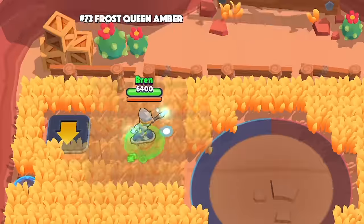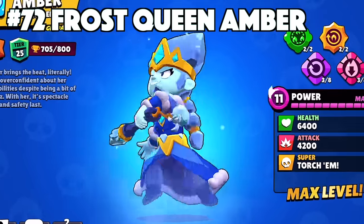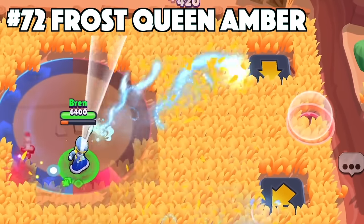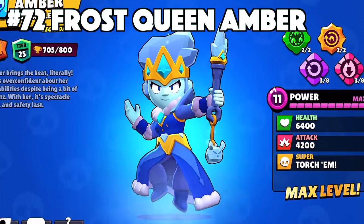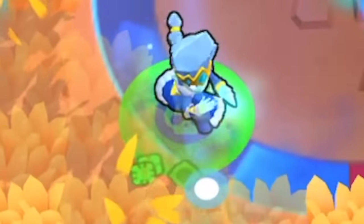Amber's best skin is Frost Queen Amber. Frost Queen Amber is the definition of a flipped personality — from shooting out flames and lighting oil, you're now shooting ice and lighting more ice. Her animation of just floating in midair just makes it so much cooler despite her only being an epic skin. Wait, she's only an epic skin? What?